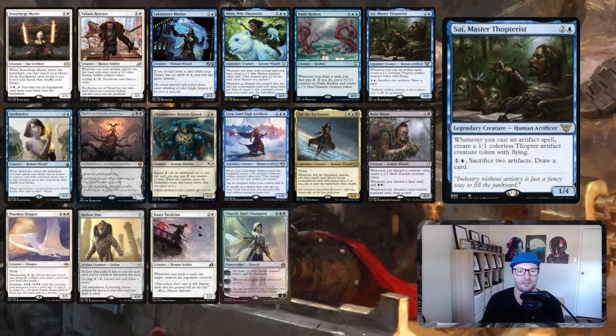Scraphopterist: cast an artifact spell, create a Thopter. Once we've made the Thopter it triggers our commander and we draw another card, and then you can sacrifice two artifacts to draw a card. You'll see almost no cantrips in this deck — it's all built around cycling as our card draw to give us additional cards. Think of it similarly to how Rielle works with discard, but this is the cycling version of that.